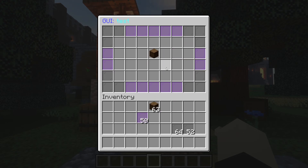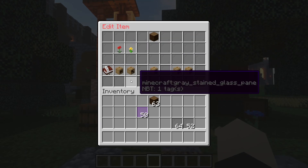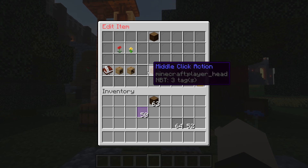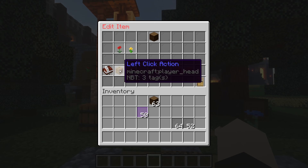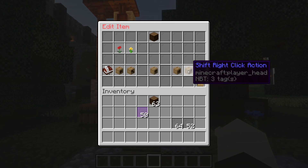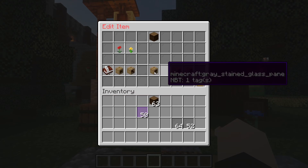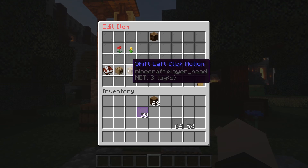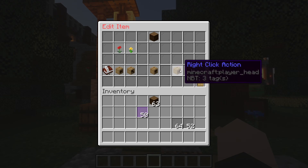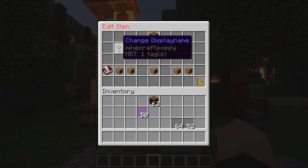Let's set up a teleportation item first, then I'll show you how to make a shop. Right-click the item slot to configure it. You have multiple click actions available: left click, shift left click, middle click, right click, and shift right click — very useful for shops where you can set click to buy and shift click to buy a stack.